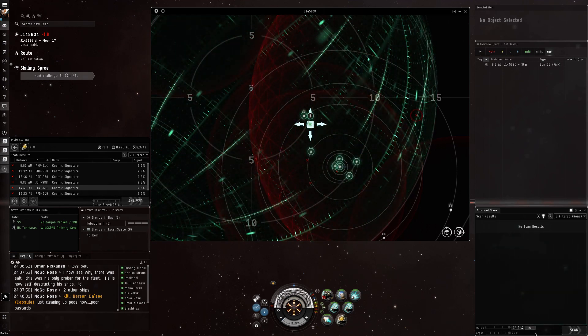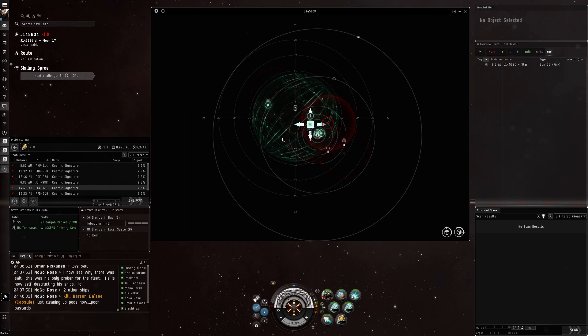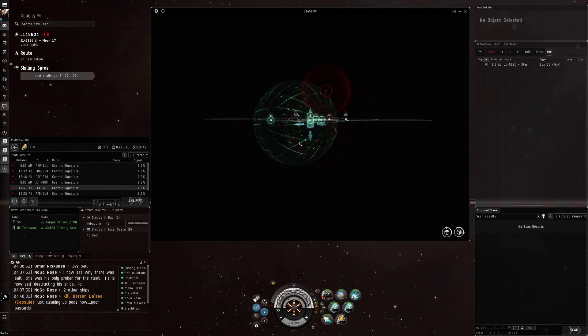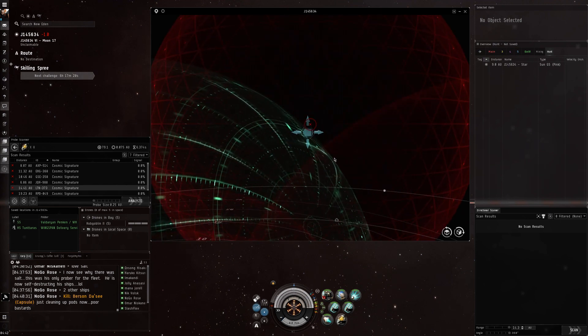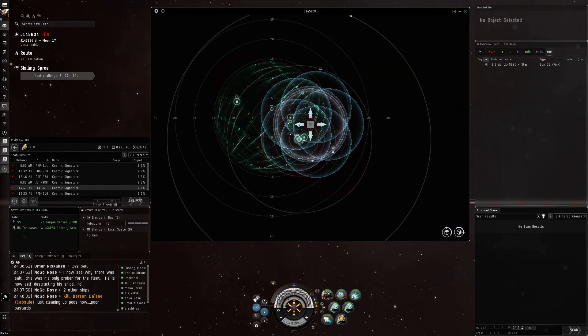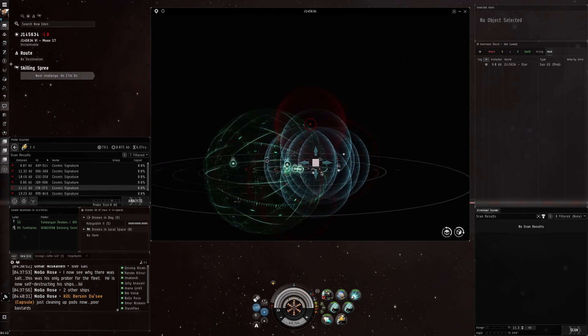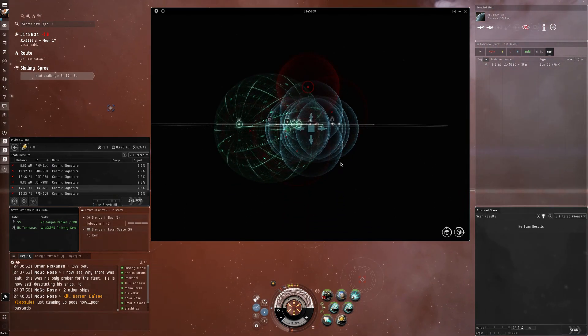You can also change the display from AU to kilometers if you want. Anyway, one of the things that basically saved me a lot of time with scanning was using the 8AU rule. This signature right here is a good example. What I used to do was come up here, put it on 8AU, center on this signature, and scan. One of the things I learned was that all signatures have to spawn within 8AU of a planet or other celestial.